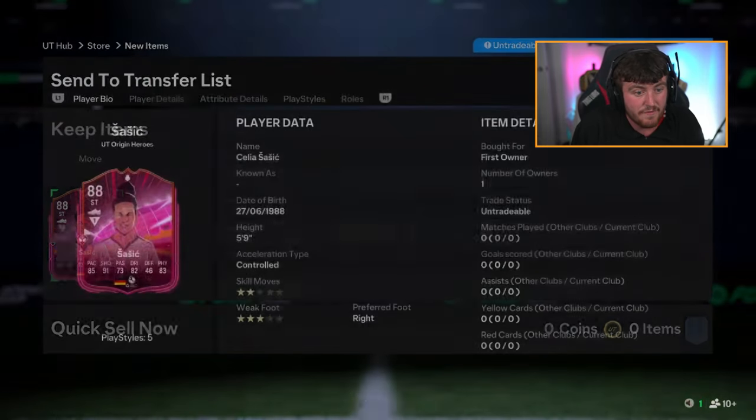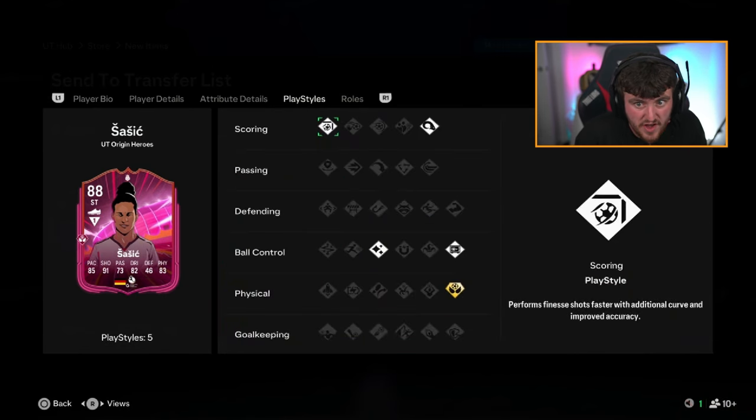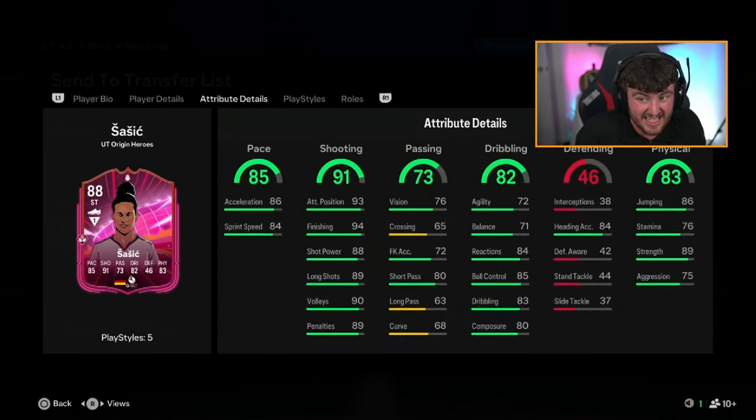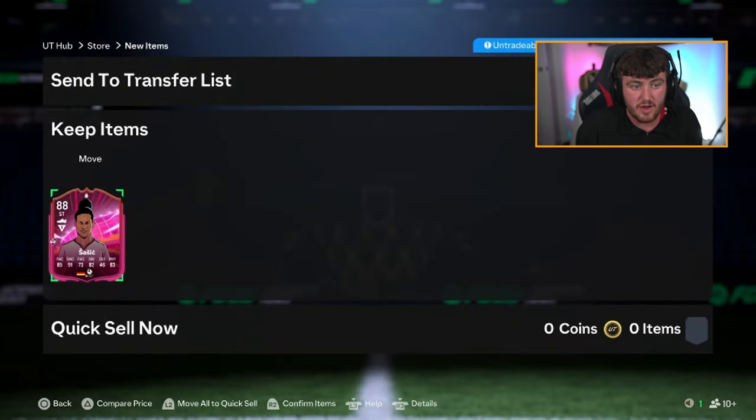Sasic. That's actually not bad — 85 pace, 91 shooting, aerial plus as well, finesse shot, power header. It's a decent card, that is genuinely a decent card, to be fair. We'll sell that in the club. Not bad.